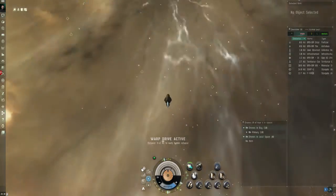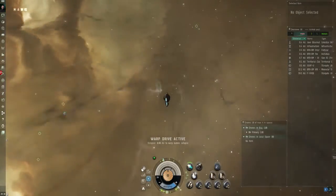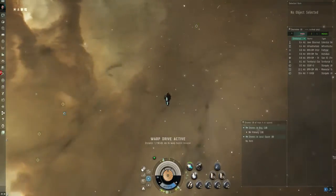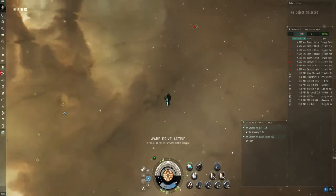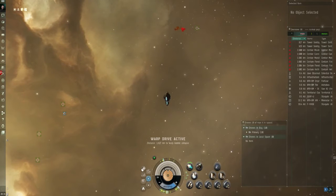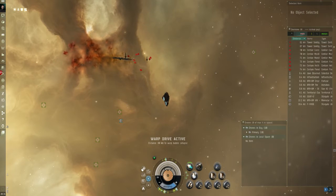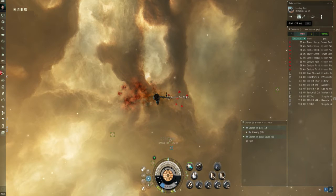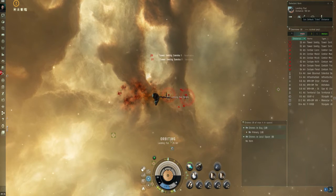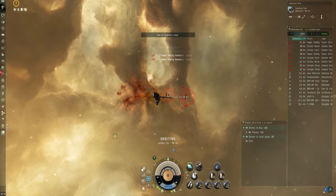The only module we have to worry about early on is our afterburner. So we're going to land on grid and look for a structure at the center of the site. This method will work for multiple sites, not just the rally site. Land on grid — we see some structures here to our left. Click one of those near the center. We're going to make sure we hit the orbit button as soon as we land. I orbit at 35,000 — that's what I recommend. If you need to change it you can right-click it and change whatever number you need to. Make sure you turn the afterburner on immediately.